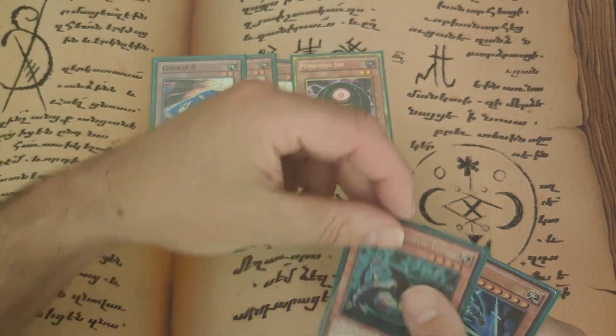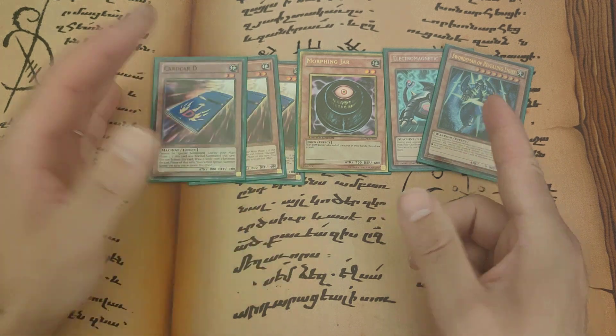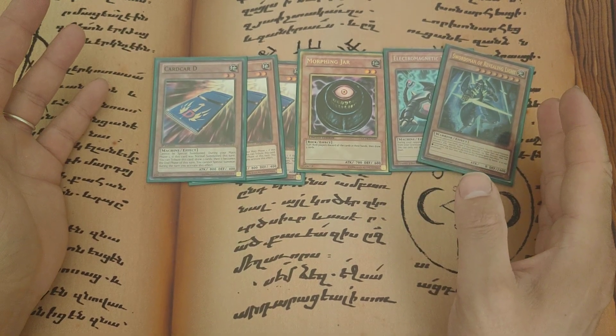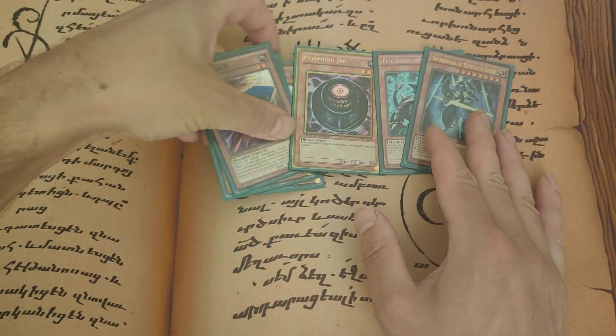One Morphing Jar, one Electromagnetic Cell - we just want to end the battle phase. One of this little guy. It was just funny because it came up a couple of times and it was relevant. The idea with this one was because it protects your life points, and against things like Dinomorphia it can still go off, so that was kind of funny.